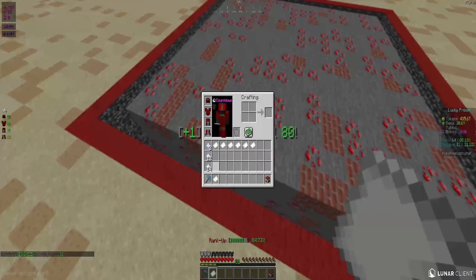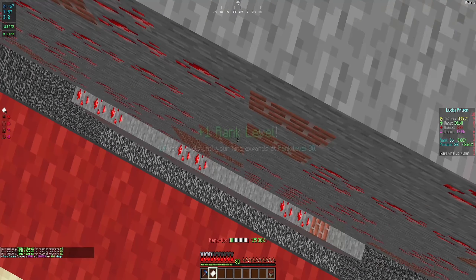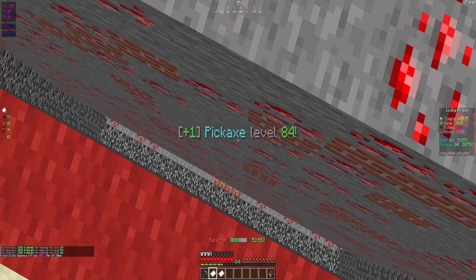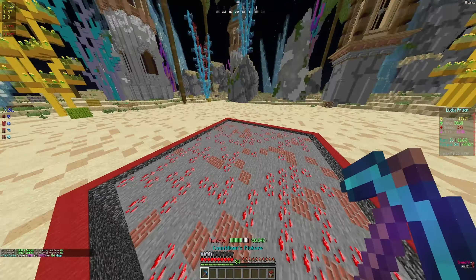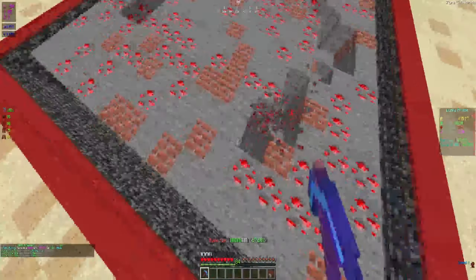There it is — that was the last drill. It clears out all of our mine. The mine does reset pretty often — it reset like three times once we did that. But yeah, we still have a lot of tokens and gems to go ahead and spend.